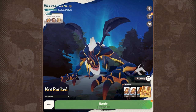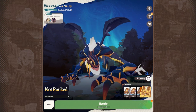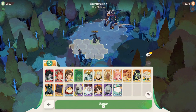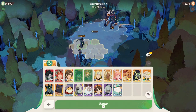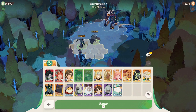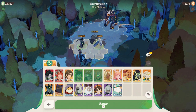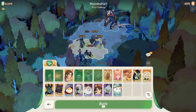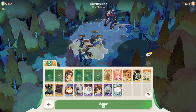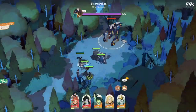Today we have NecroDrakon. I'm going to try my hand at him. I'm bringing Eager, my favorite DPS unit; Theron, my favorite tank; Lucius, another tank I usually use; Sessia, who's really good; and Rowan as my support. Let's see how we do — hoping I can defeat it.